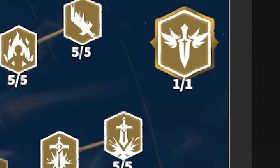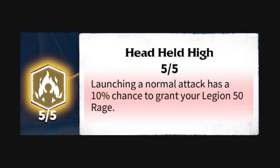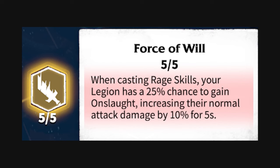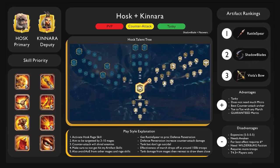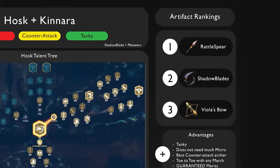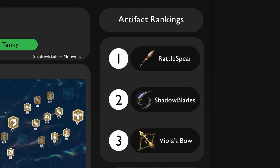After the commander is level 43, we start getting leftover points. We're going to allocate them as follows: irrepressible, then head held high, force of will, and the final two points dumped onto egoism just to decrease skill damage taken, as there is no counter attack for skill damage. As for artifact rankings, the best artifact for this march by far is the Rattlespear. If you don't have Rattlespear, use Shadowblades. And if you don't have either, you can use Viola's Bow as a placeholder.